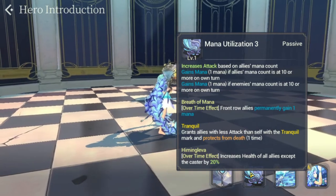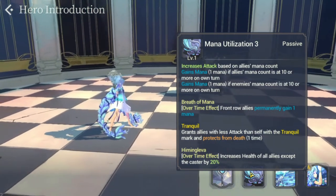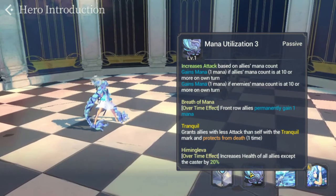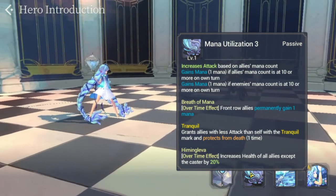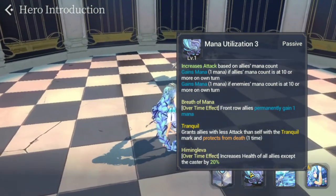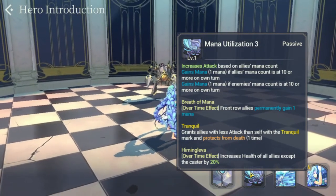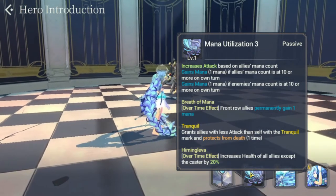Her next passive is Tranquil, which is her unique passive. It grants allies with less attack than self strength with a Tranquil Mark and protects from death one time only. This is what makes Battery very strong and why she's recruited for this ability. She synergizes well with Ulum and Rara, which is why you usually see them together in one team, especially in PvP.